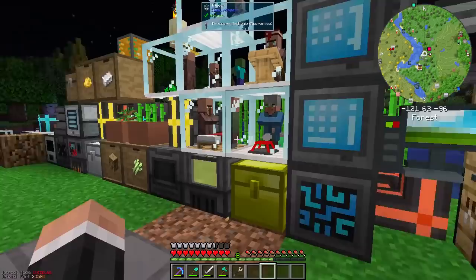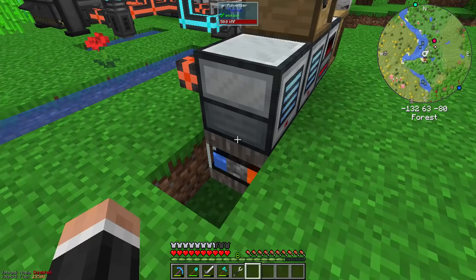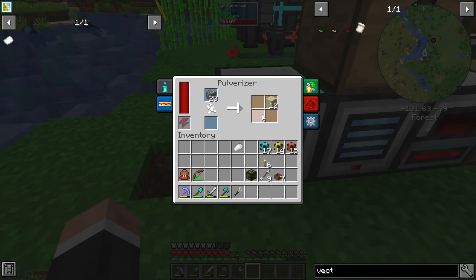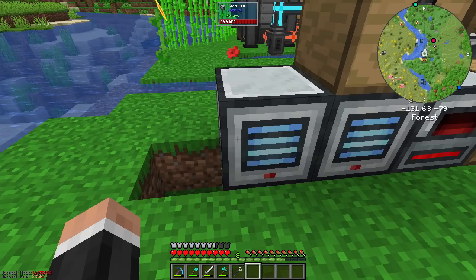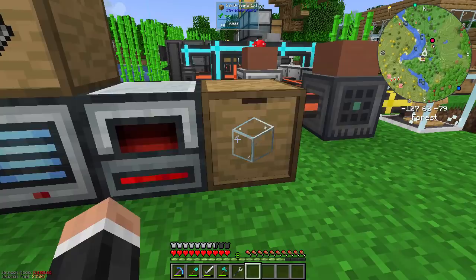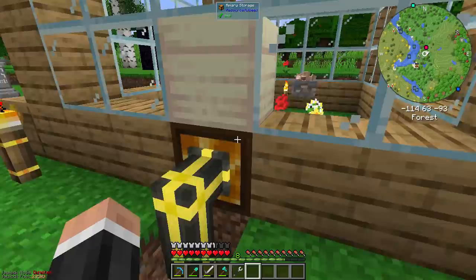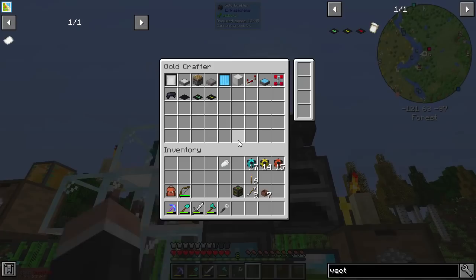Look at this - we've got the cobble gen there, and this is our glass-making production line now. It pushes up into the pulverizer - the pulverizer sometimes makes sand, which is interesting. Cobble makes that, makes that, this does that, and then we get glass, which is rather nice. I've also changed the bees because we were getting a lot of RGB honeycomb and I don't think we need all of it. I made the patterns for the vector plates.